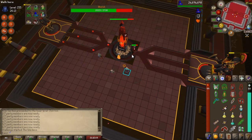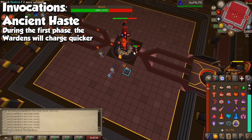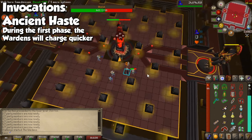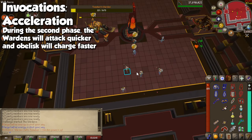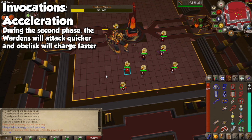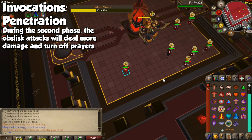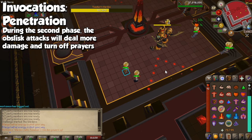As with all previous bosses, let's cover the invocations that shake things up during the final fight. Ancient Haste will make the Wardens charge faster in the first phase, and I personally avoid this one because the damage you take from the orbs can be quite overwhelming. Acceleration will make the Wardens attack quicker and the obelisk charge faster for the second phase of the fight, but it's honestly not that bad. Penetration will make the obelisk attacks more potent, but you can easily avoid all of them, so it's also worth 3 points if you have good movement.